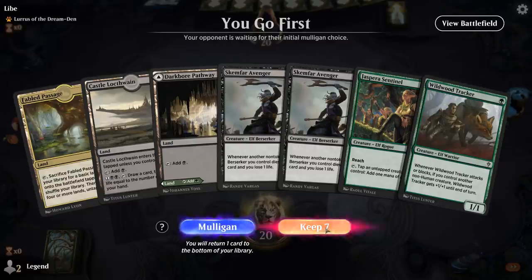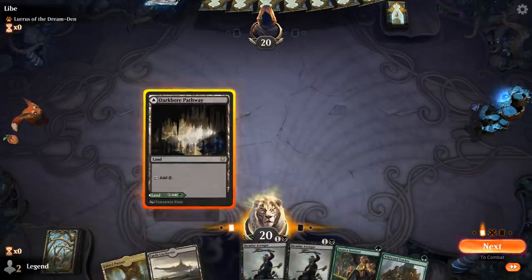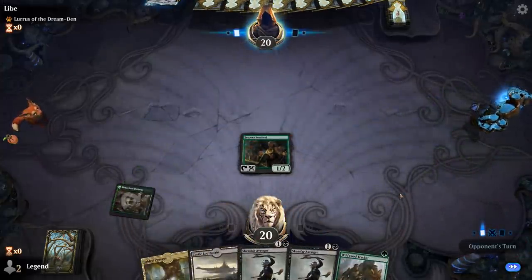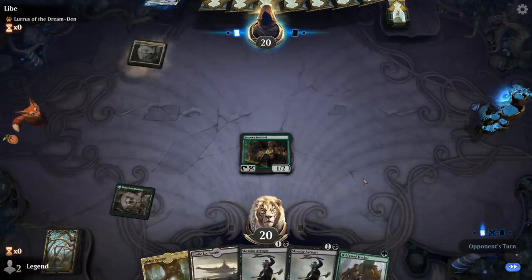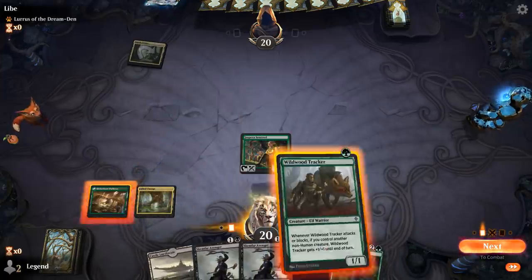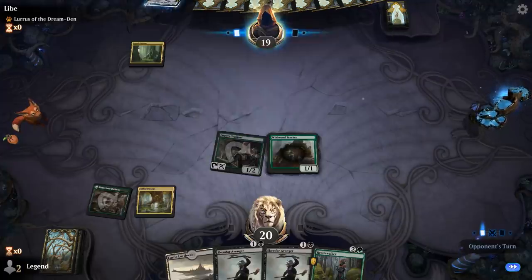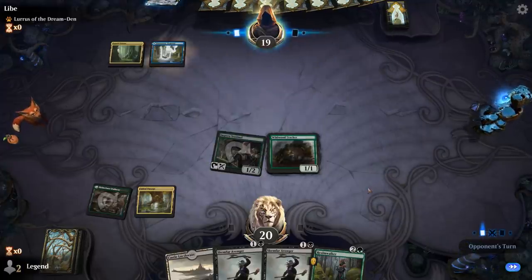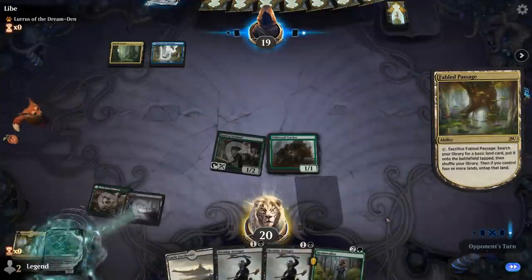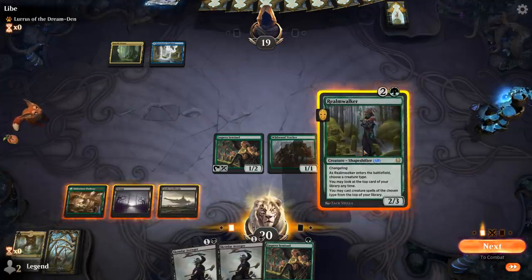We're on the play with a reasonable hand facing what looks like a Dream Den deck. Turn 1 Sentinel, though I can't actually cast my 2-drop on curve since both lands are tapped. We'll play another Tracker — if we draw an untapped land, we get to 2-drop plus 1-drop. Fabled Passage fetches a swamp, then we play Tracker and hit for one. Looks like Dimir Rogues. We get to Realmwalker plus Sentinel and play Realmwalker before it can get countered by a Drown in the Loch — name Elf.